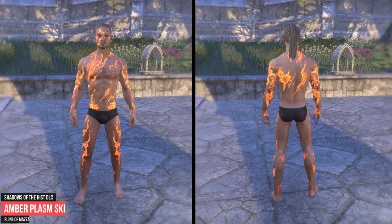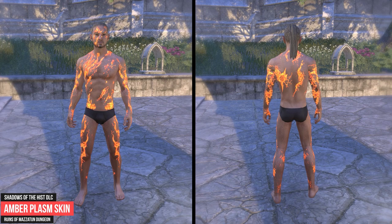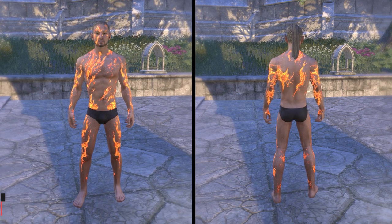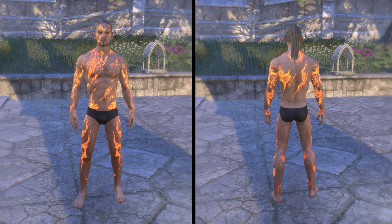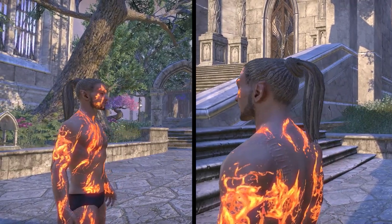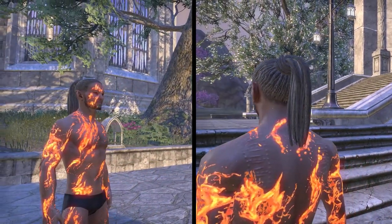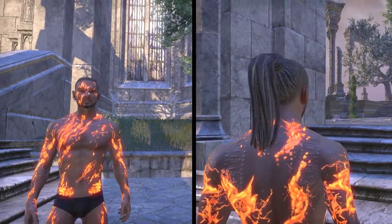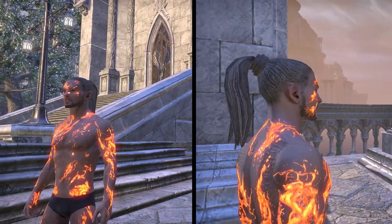Now we talk about skins which are obtainable from dungeons. You need to own the related DLCs or have an active ESO Plus subscription to access these dungeons. To acquire the Ember Plasm Skin you have to complete the Ruins of Mazatun Challenger achievement of the Veteran Ruins of Mazatun Dungeon. You have to accomplish a no death run, a speed run, and defeat the last boss on hard mode on veteran difficulty. The Ruins of Mazatun Dungeon is part of the Shadows of the Hist DLC.